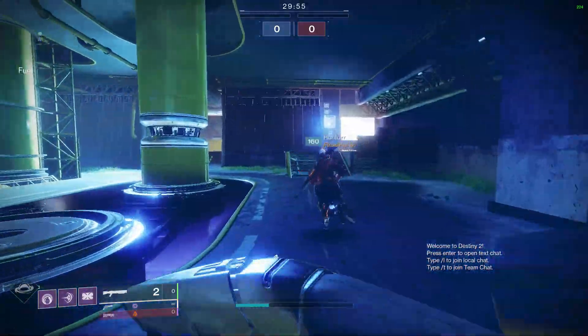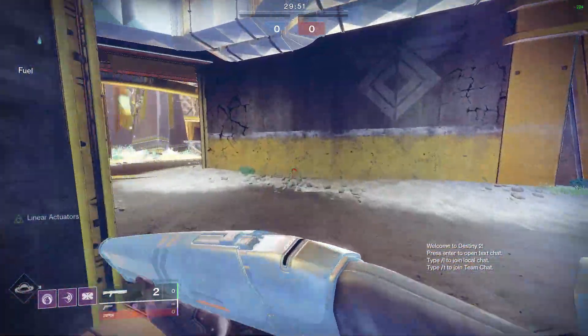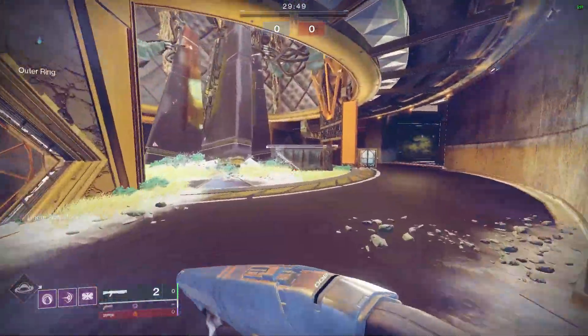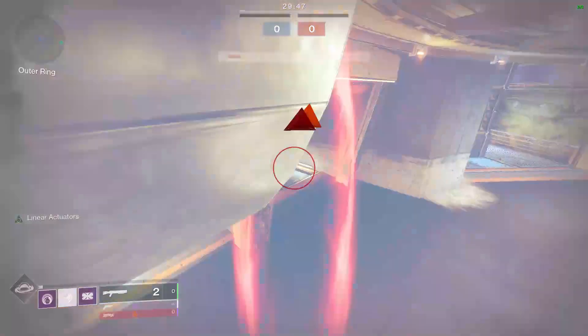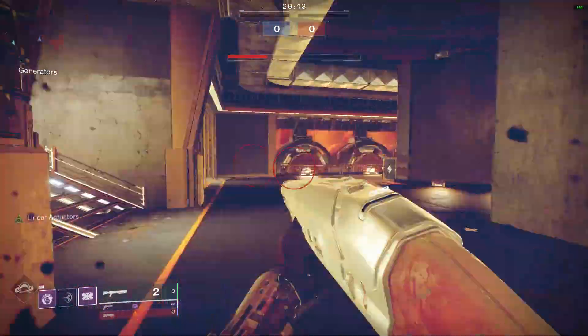You start your trials match, start running, get to the point of the staircase. You got to make sure your teammate is right behind you, you jump around right here and he sends you. Normally I wouldn't die there and I would just shoulder charge out or something.